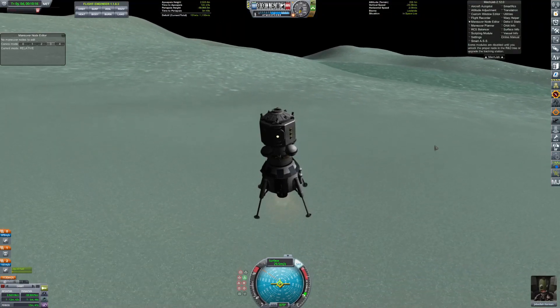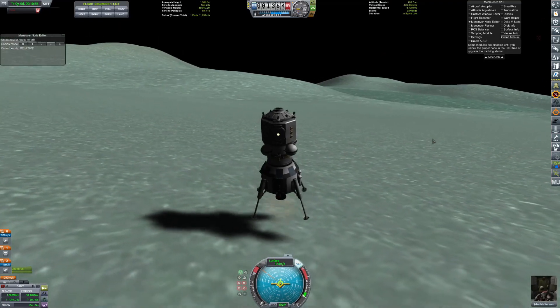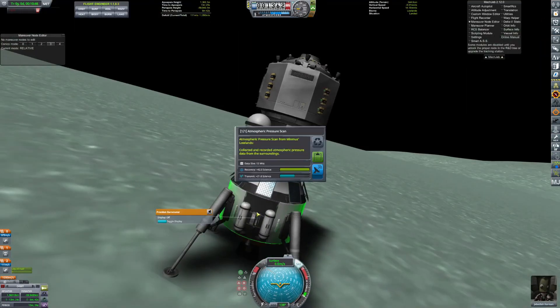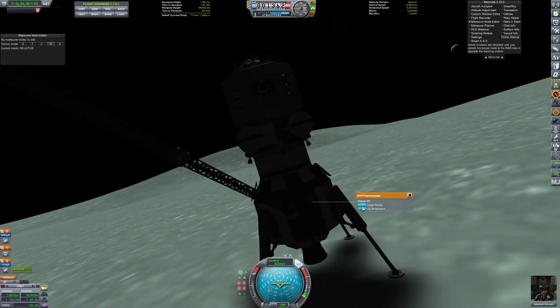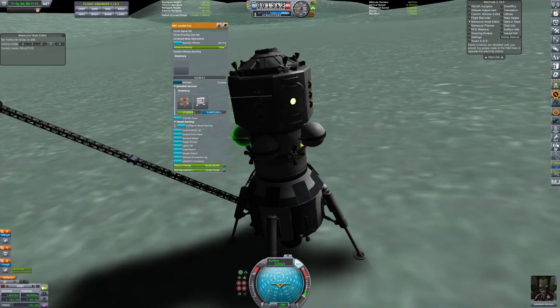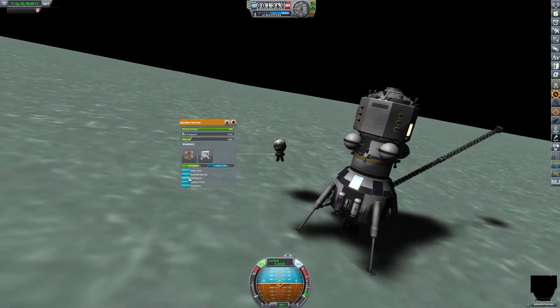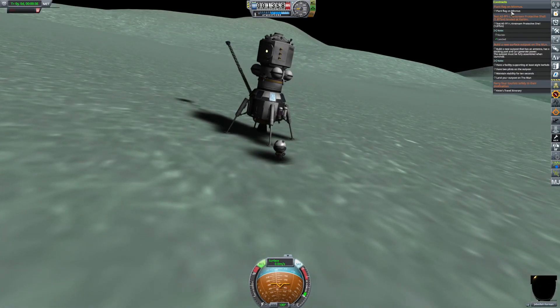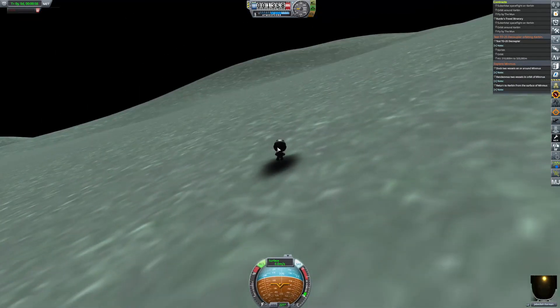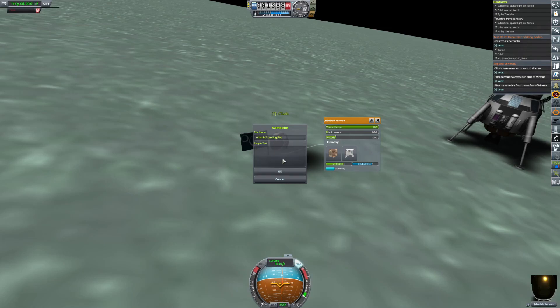It's nice because you barely even need that much Delta V to land on Minmus. I get all the way out here and I still have so much Delta V and I can still land — it's really nice. This time I was actually really close to pushing it, but it's not that bad. It's pretty easy, and I'll actually be using this exact lander to go to the moon soon.